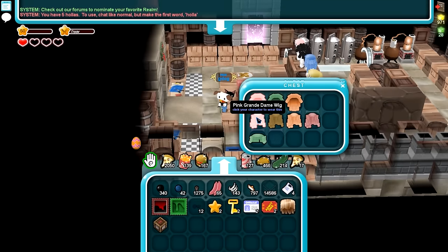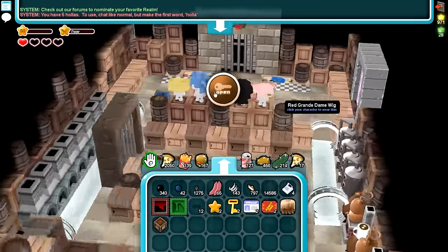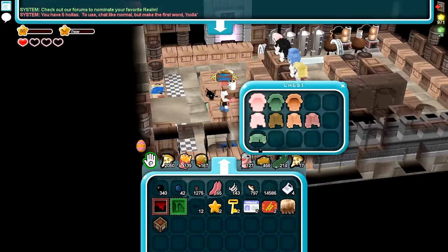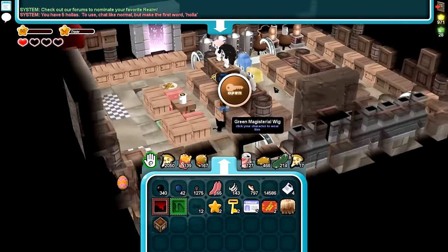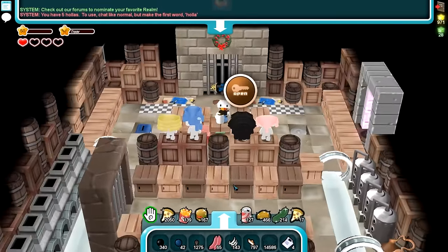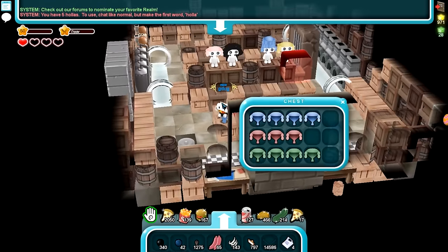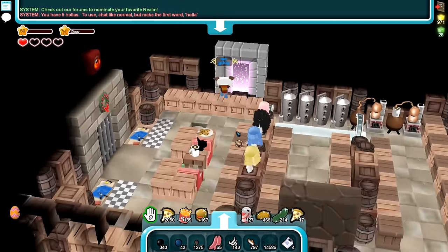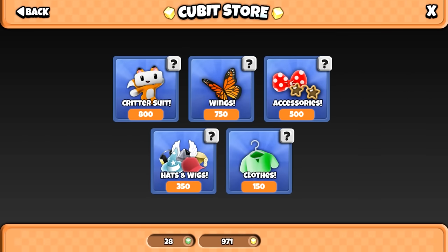The next rarest is the dame wig — I've got four of those. A lovely lady here is wearing it and it looks very fancy. Then the most rare is the magisterial wig — very magisterial indeed. The last wig is listed as common on the recipes page. I spent 70k and got those four — they're in the hat pack now, mixed in with hats.